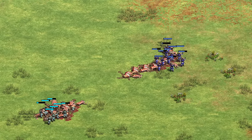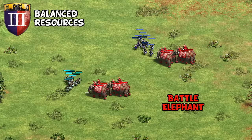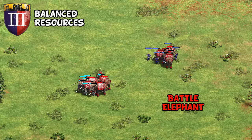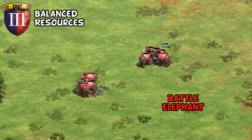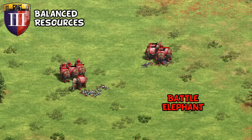Remember, this is only against mounted units. Against infantry, Shotels are barely better than a Long Sword one-on-one and in fact lose to a good Long Sword civilization like Japanese. They're not completely invincible — even the odd mounted unit can still win. For example, they're easily handled by Battle Elephants, performing quite a bit worse than pikemen given they don't have the same level of anti-elephant bonus damage.